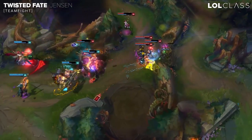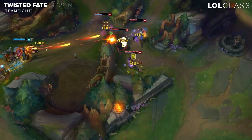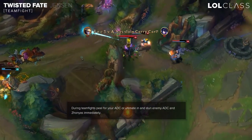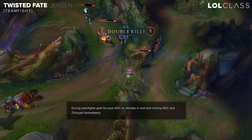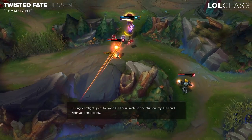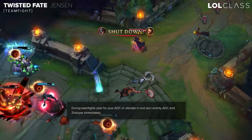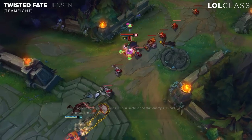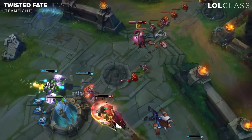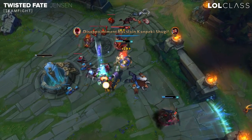With teamfighting on TF, there's different ways to approach it. If you have a fed AD carry, you can always just look to peel for him and stun card the frontline. I typically like to be more aggressive though and try to ult in from the side and pressure the enemy backline as well. It really depends on how the scenario plays out, but you have a lot of burst and once you get your Zhonya's, you can easily look to TP in, chunk the enemy AD carry, go into a Zhonya's, and then flash out. There are different ways of playing TF — he's a very flexible champion.